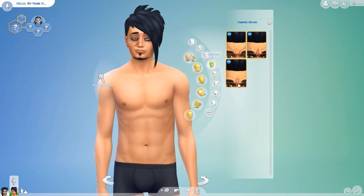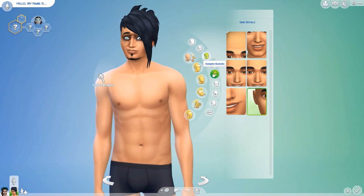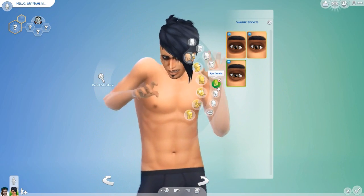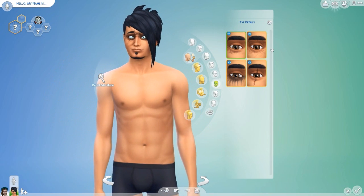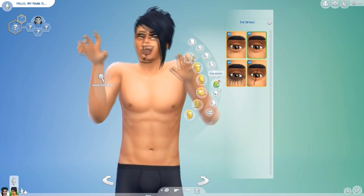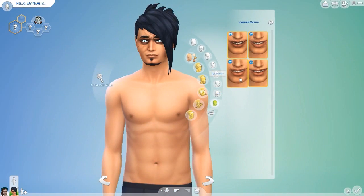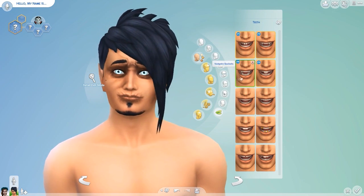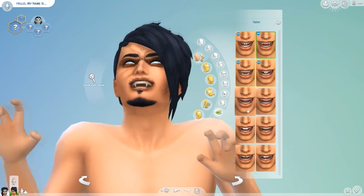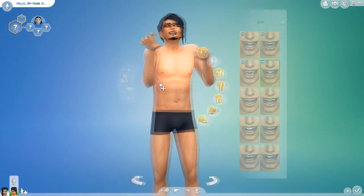I'll just go ahead and edit some of his features. I'm just playing around with the settings. I really like these eyebrows — they're so fun. I'm gonna throw a little bit onto him, not too much. And I think I'm gonna put these fangs on him. I'll go with these ones because they look freaky and creepy.